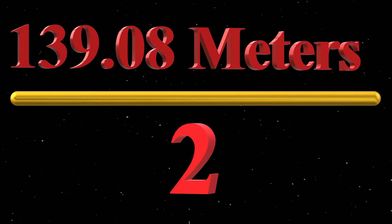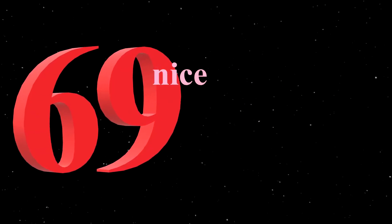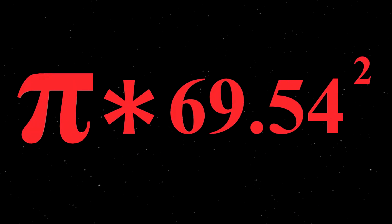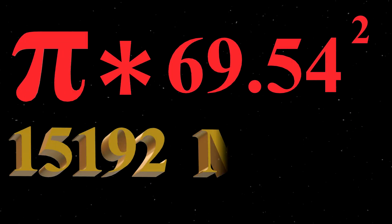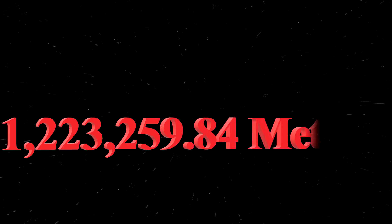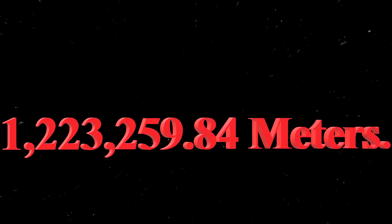Divide that by half for the radius and we get 69.54 meters. Now we need to make some pi and multiply it by the radius squared for 15,192 square meters. Multiply by the minimum height and we get a volume of 1,223,259.84 cubic meters. Hooray for simple geometry!